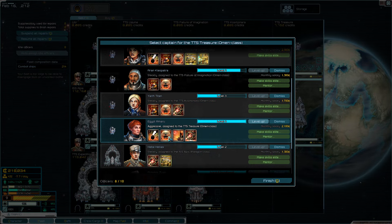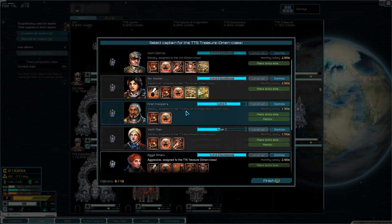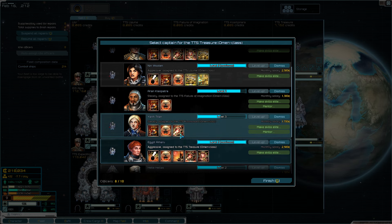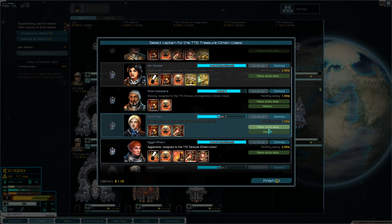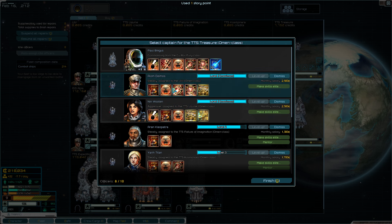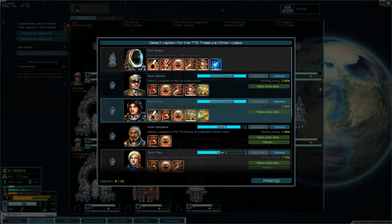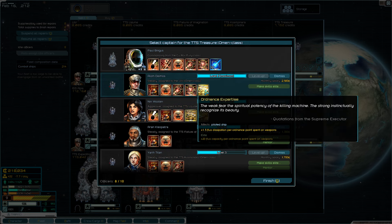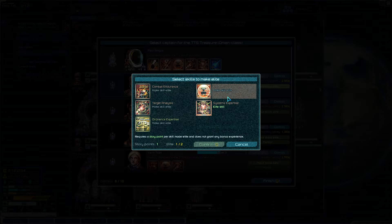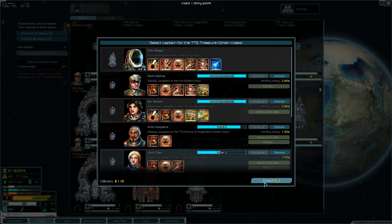Maybe spend another story point on one of the Omens. You can level up - you're missing combat endurance so you won't be sticking around too long, but I can grab OR systems expertise to make you more effective. Actually you've got near-perfect skills, so spending a story point on you is probably a good idea. Target analysis should make a big difference in your effectiveness. Ordnance expertise - you've got the four basic skills, the fifth is flexible. Let's do that.